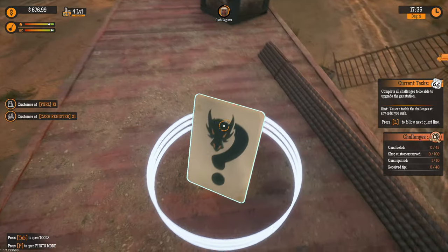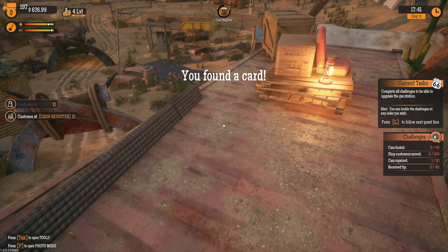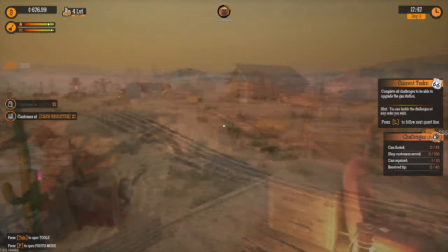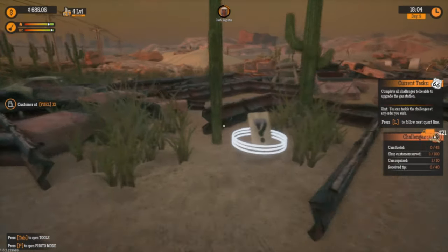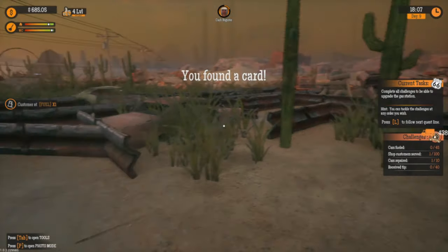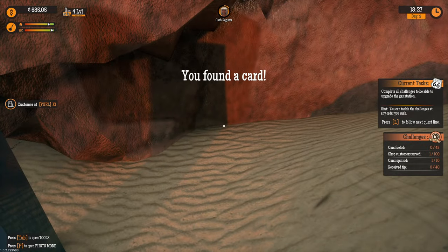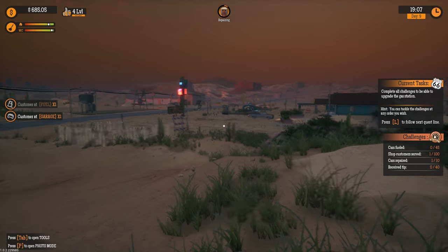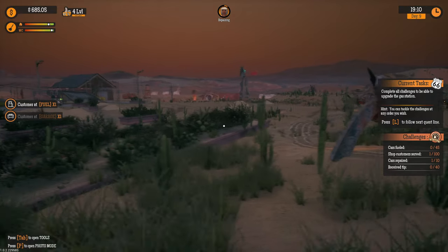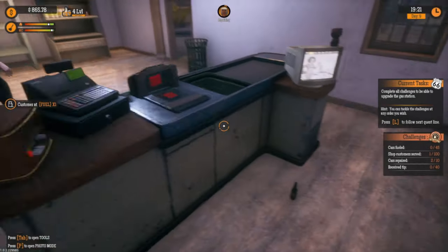Oh yeah, why not! Let's see what this is — it's some kind of card. Can we grab it? Found the card! I know there's another one somewhere else. Let's check that out — there's another card here, and another one in here, and one in here. I've been checking everywhere but I don't see any more cards.